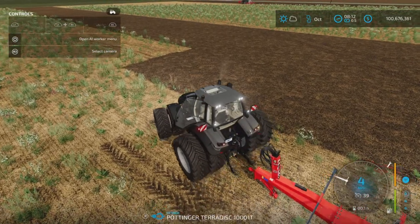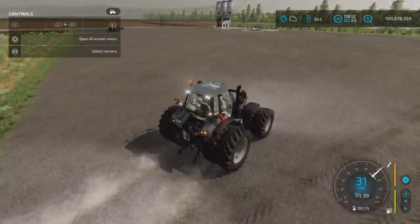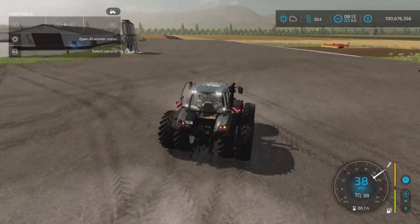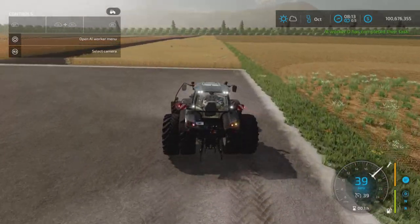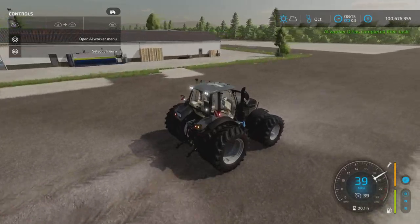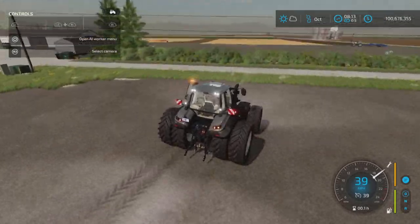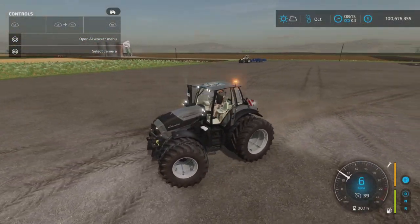39 miles per hour. It takes a little bit to get up to speed, but 39 miles an hour is top three speed for medium tractors for sure. The JCB is probably the only one faster, aside from some highly modded tractors, but 39 miles per hour is nothing to sneeze at for a nice little medium tractor. That's a nice bonus. And it seems pretty stable too — not too tippy or anything. It has some nice body and cab movement.